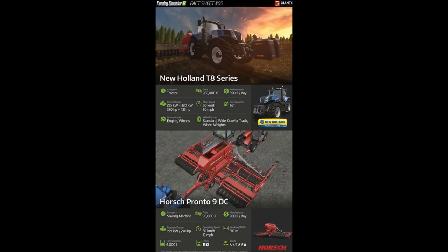Next, we have a tractor paired with a piece of equipment. Let's start with the tractor: the New Holland T8 Series — a beautiful blue tractor. This one costs 262,000 euros, a similar price range to what we were looking at. Maintenance will be almost 400 euros a day, which is pretty high. But hey, if you want a good tractor, you've got to use it. It offers 235 to 320 kilowatts of power and 320 to 435 horsepower as options.